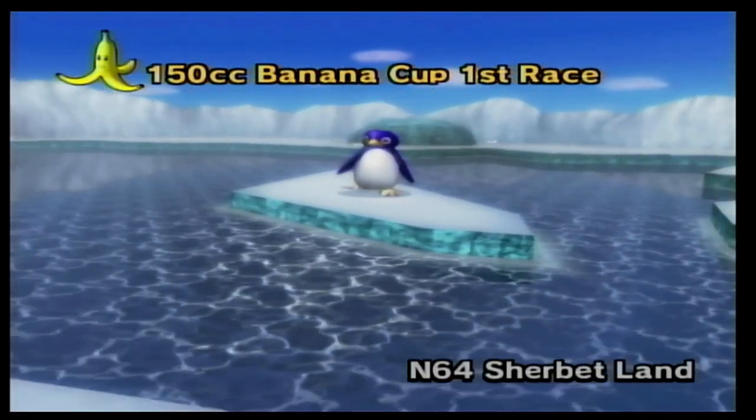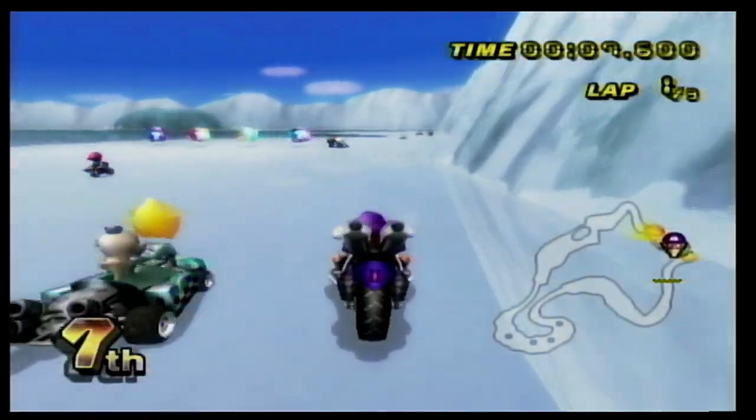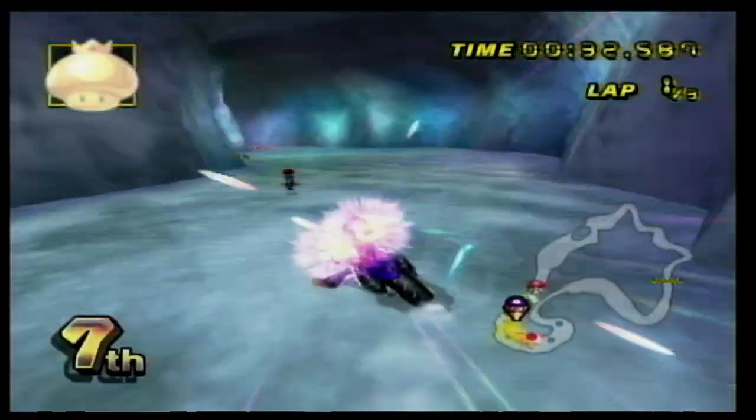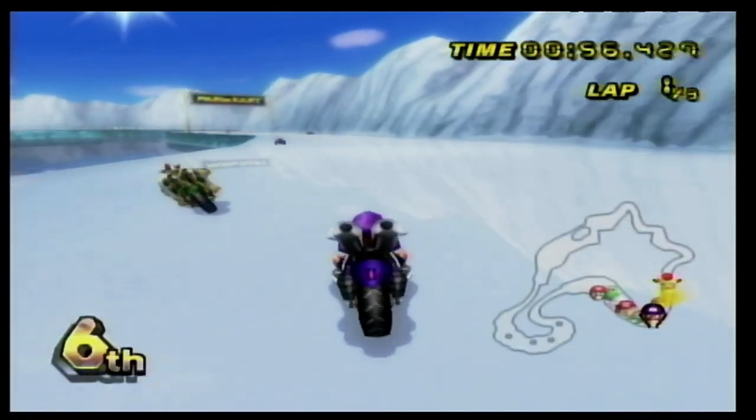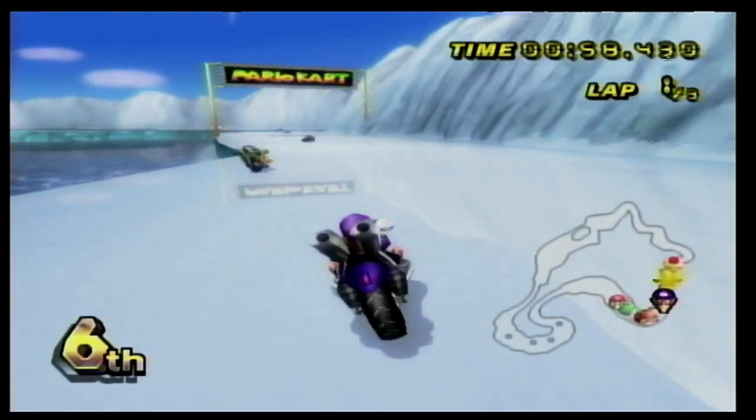Number 27 is N64 Sherbert Land. The whole track is covered in ice, making it really slippery. There is also an ice cave with penguins to dodge, and the track itself looks pretty. However, my only complaint is long sections where you just drive straight, and there isn't much going on.